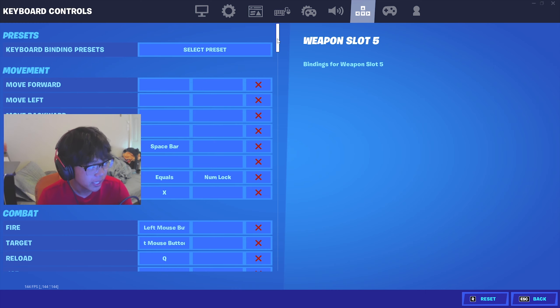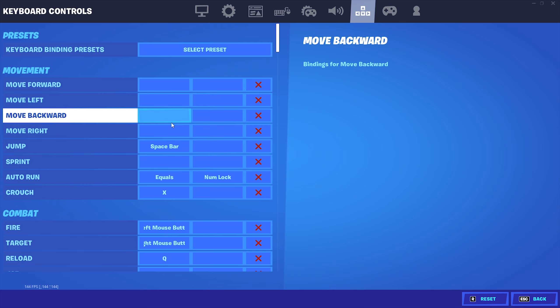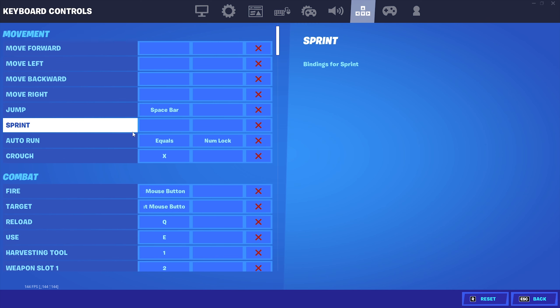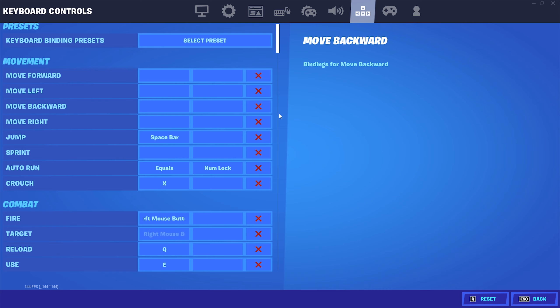Now for keybinds — the moment you've all been waiting for. The reason I don't have W, A, S, D for movement is because I use double movement, which lets you get controller-like movement on keyboard. That's for advanced players, so if you are a beginner just bind W, A, S, D. I'm going to scroll through and explain what the most optimal keybinds actually are — I might even show Jerryan's video real quick.